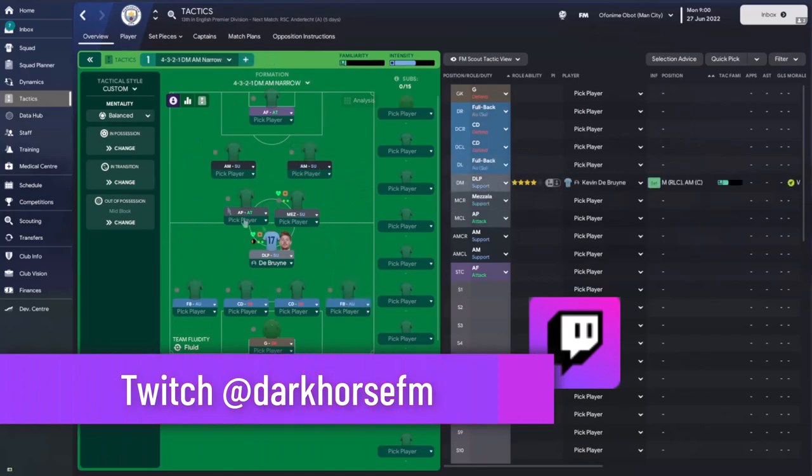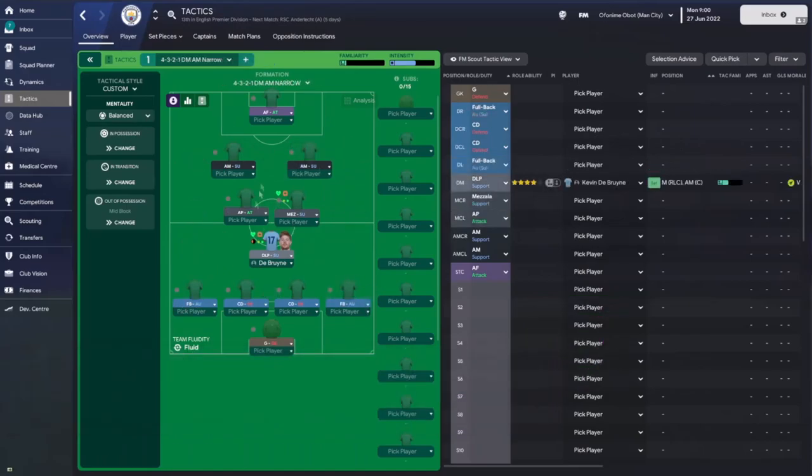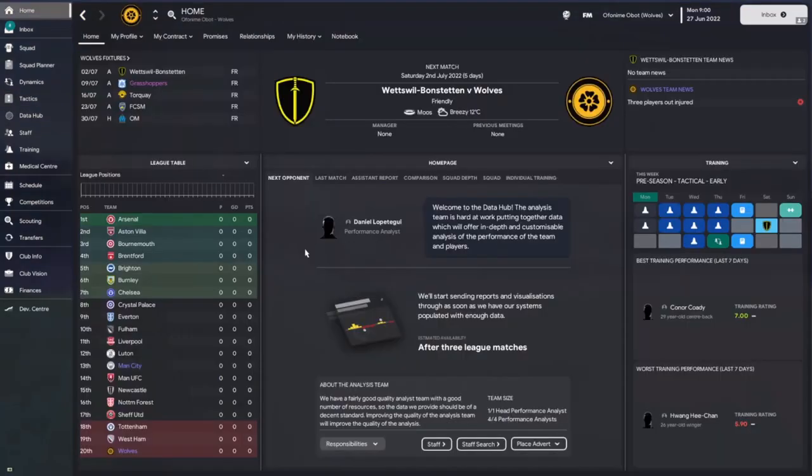You need to put into consideration that your starting formation is not going to be the formation your team is actually in when in possession of the ball. Once you have that in mind, knowing you're going to design a tactic that forces the opposition to behave in a certain way when you're in possession, it helps you create a tactic that is somewhat difficult to defend against on Football Manager.